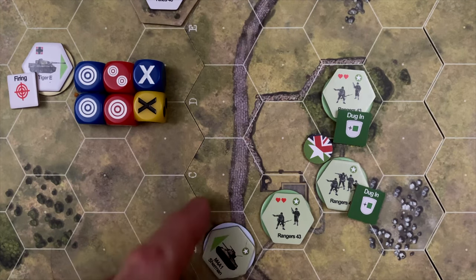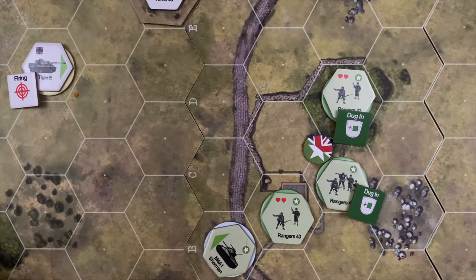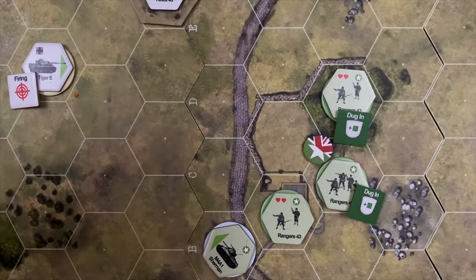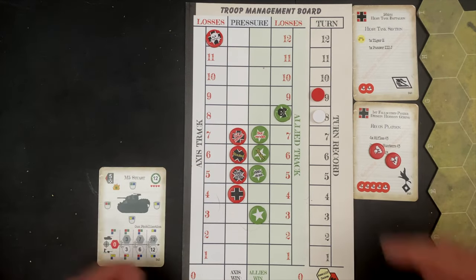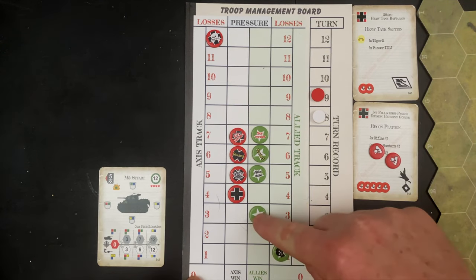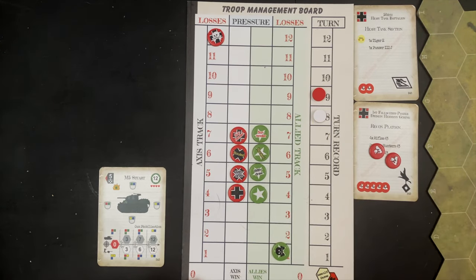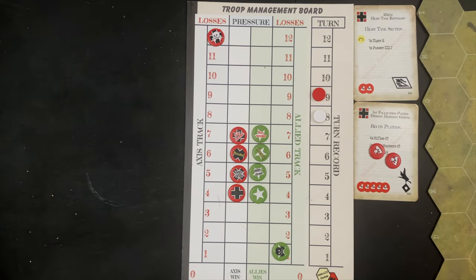The Tiger gains a kill — the Stuart is knocked out. The Stuart was worth 12 points; it had already expended six at half strength, so six more points go onto the US pressure track. The US have now passed another pressure point, putting them on par with the Germans. Both sides are equally close to withdrawal. Going into the last couple of turns, it's much closer than expected.